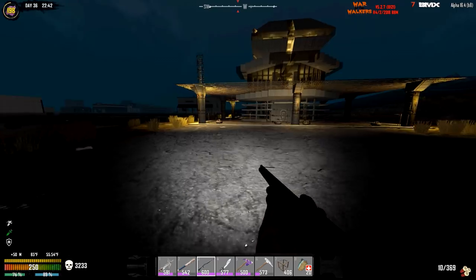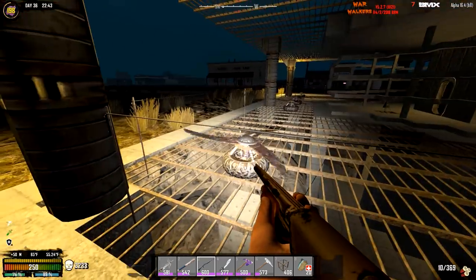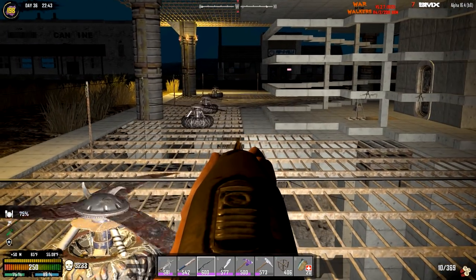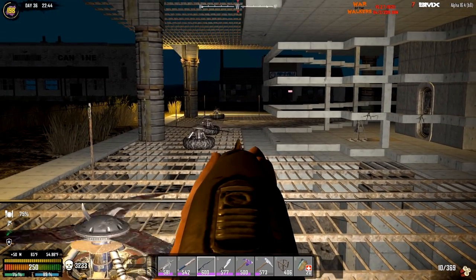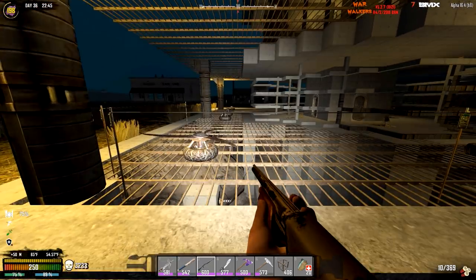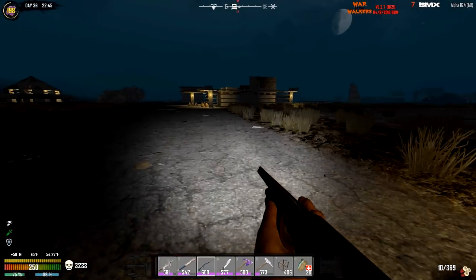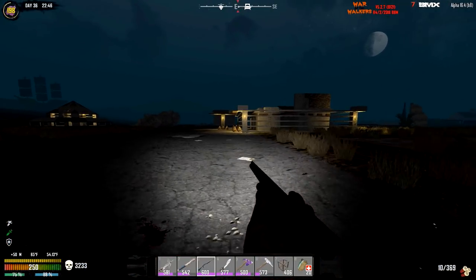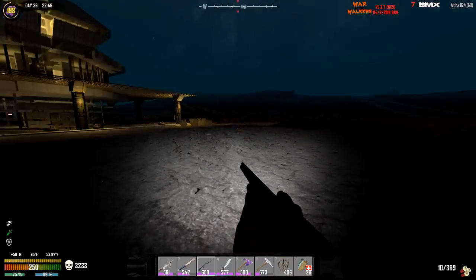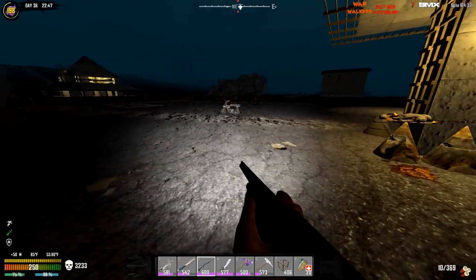A lot of you were mentioning - a couple of you mentioned about the sensors here so I don't get electrified when I walk through this. Also there was a grate that was missing and it was missing for the horde. I think there might be one missing still. I thought I put a new one in there but it should be fine with the electrification. If you guys missed that, it was pretty damn cool that horde night.